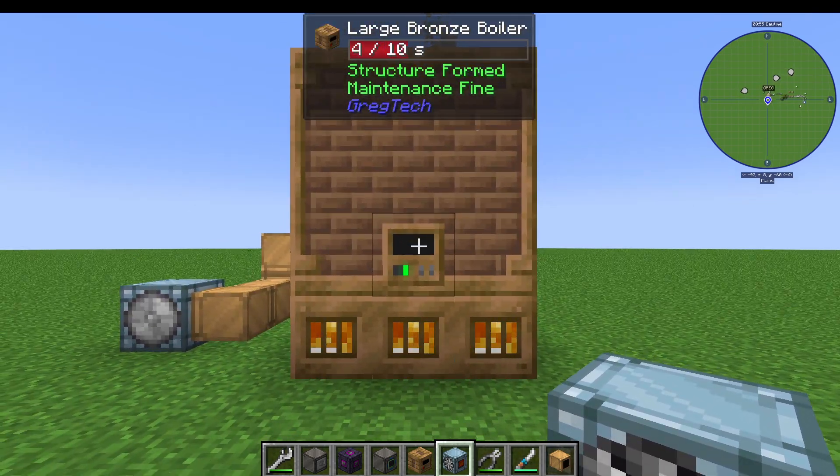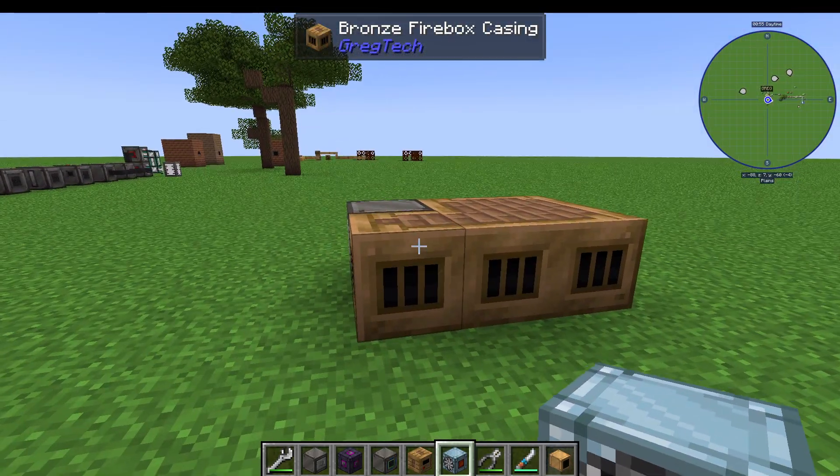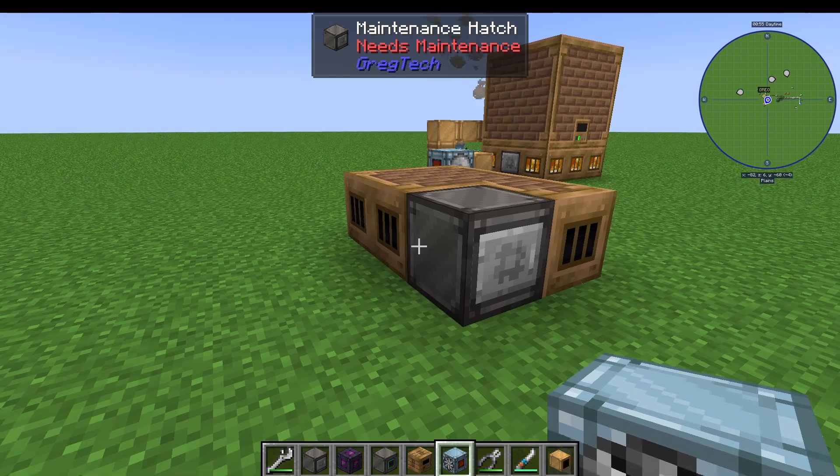So how do we make the large bronze boiler and how does it work? It's one of the multiblocks you'll be making. On the bottom layer, you want five bronze firebox casings. And then you're going to want your ins and outs.